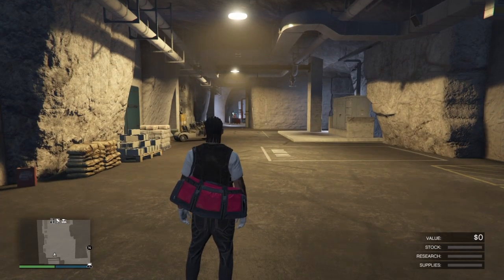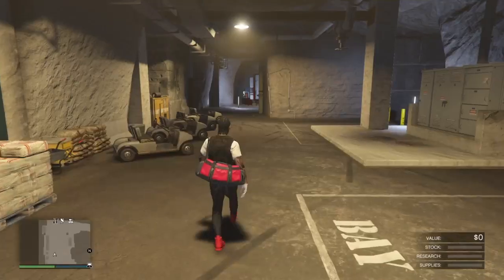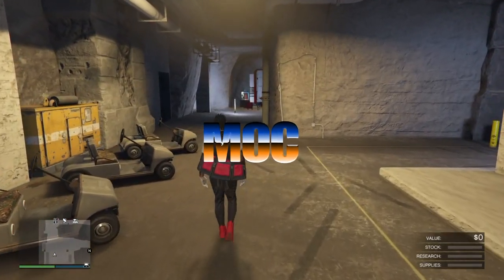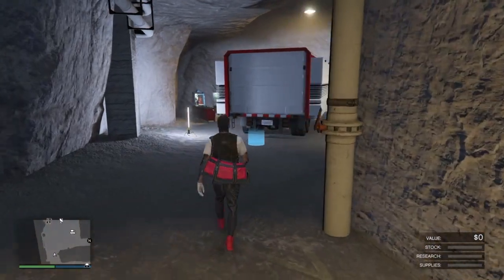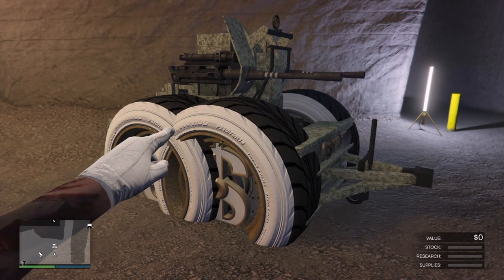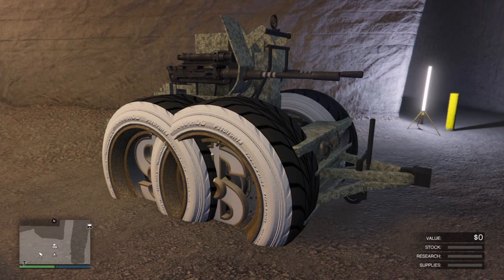What up YouTube, this is your boy and I'm back with a simple tutorial showing you how to store any one of your AA trailers in your bunker next to the MOC. In this one we will be taking our own anti-aircraft trailer to perform a merge on it, then place it right back in its original location. For this you'll need an AA trailer — it doesn't have to be modded — we're going to perform a merge on it later, so it really doesn't matter what type of AA trailer you have.